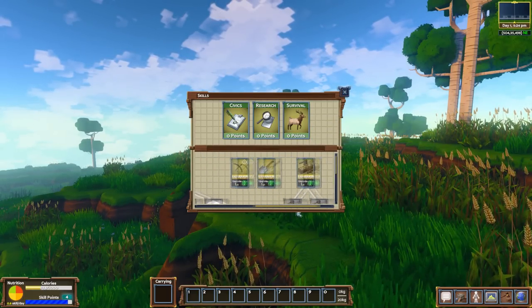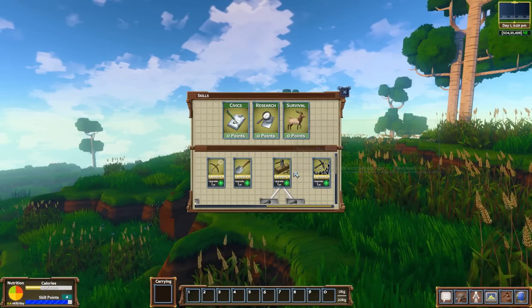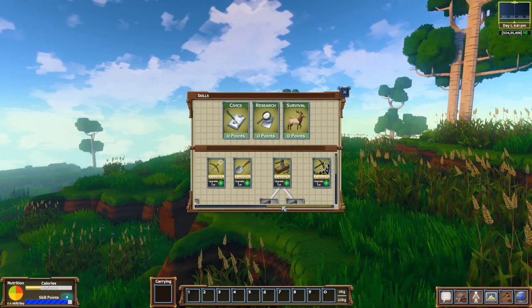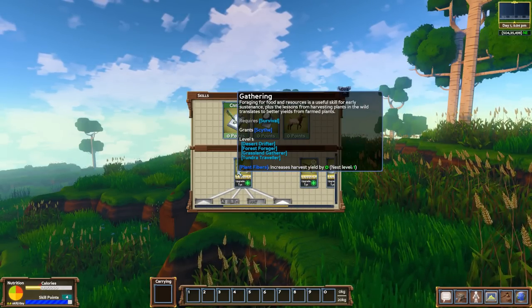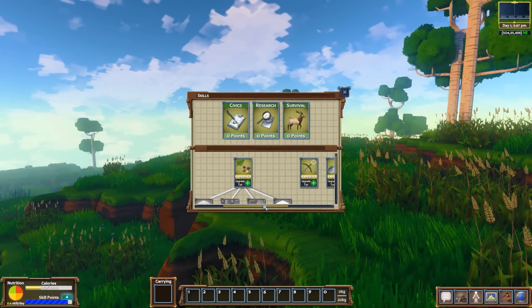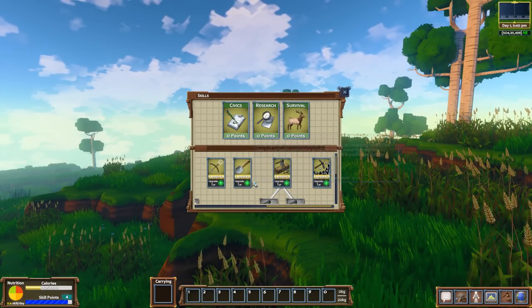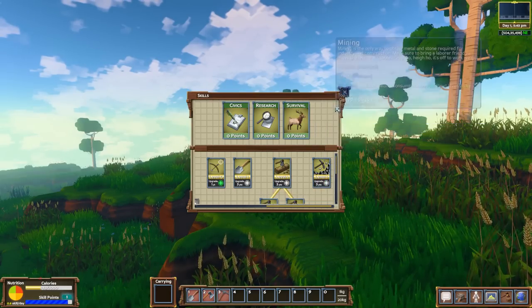Over here immediately you can see we have things like laboring, logging, and mining. It suggested those are probably some of the skills you're going to want right away. It mentioned hunting as well, but gathering seems like a pretty good idea. It seems like you can pick a couple of things up with no big deal, but let's go ahead and put some quick points into these skills.